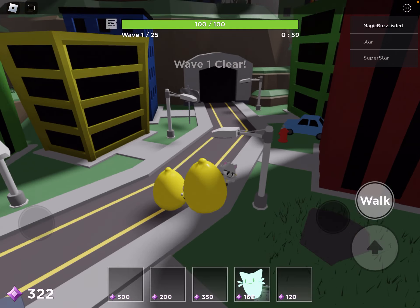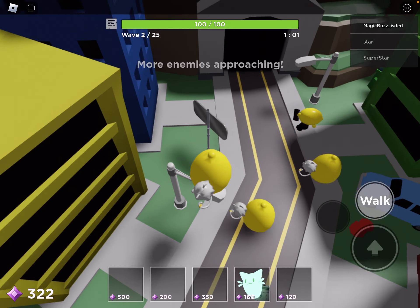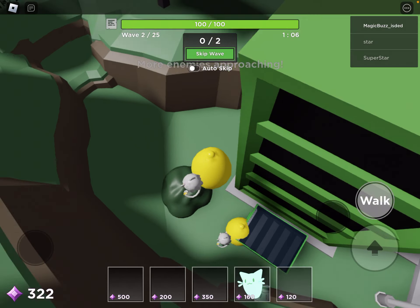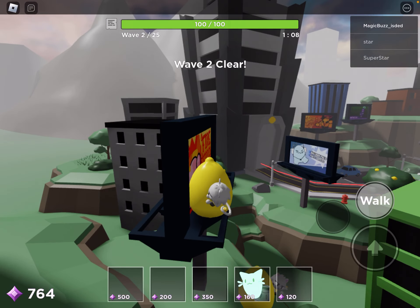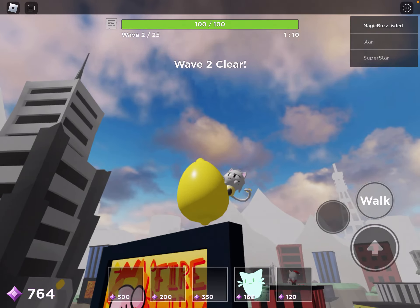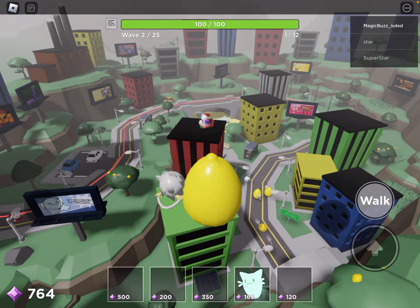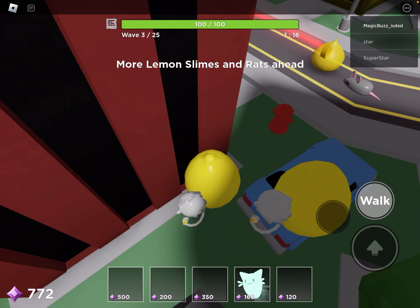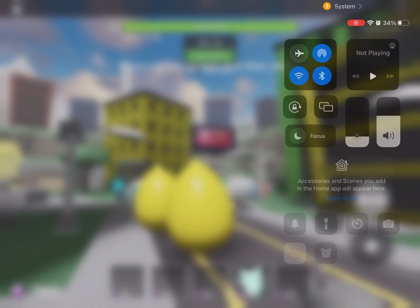And once the egg spawns, all you have to do is defeat it like the other eggs. And then you'll earn the badge, and then join the main game. Get the egg as a follower — and that's how you get the Lemon Egg in the Tower Heroes Easter Event. I hope this helped. Bye!